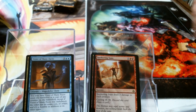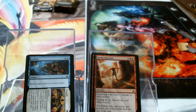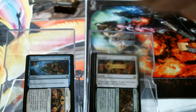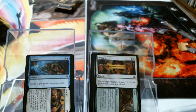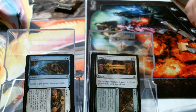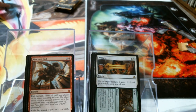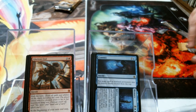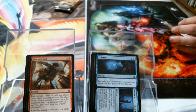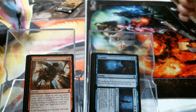Sweltering Suns. Failure to Comply. Prepare // Fight. It would have been cool if in the next set there was a Prepare to Die // Glorious End — having Prepare be the same God. That'd be awesome. How about Commit // Memory? They went deep on those split cards — I think there's like 10 rares, plus a whole bunch of uncommons.